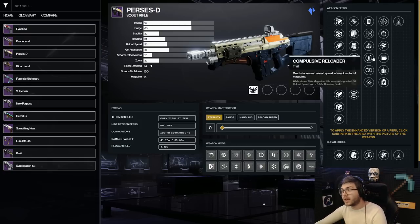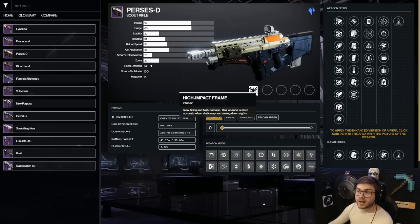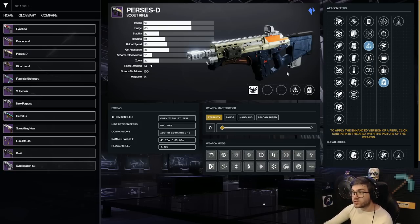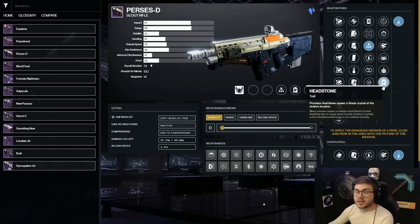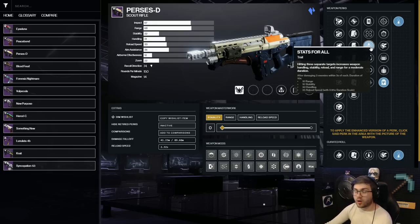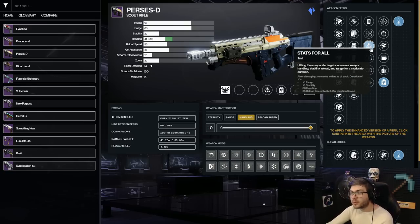For a free-to-play Stasis option, you have the Paracausal Shotgun — recently Scout Rifles received a damage buff to red bar enemies, and this high-impact scout rifle can easily one-shot or two-shot enemies in higher content while proccing Headstone. It comes with Stats for All, which triggers when Headstone hits multiple enemies and gives 30 handling and 35 reload speed. It's also a Häkke weapon, so it inherently does more damage to Stasis Crystals. I'd always take Stats for All over Rapid Hit since you'll be proccing Headstone constantly — that 100% uptime makes up for the lower base handling.